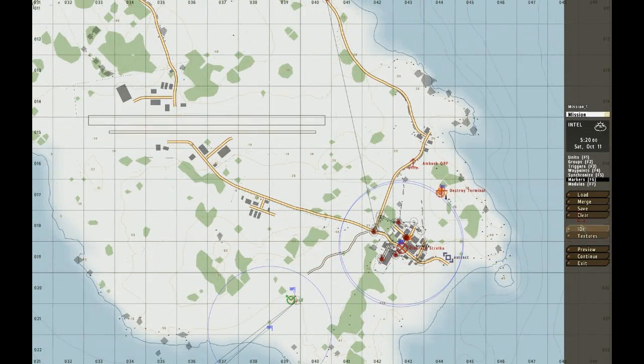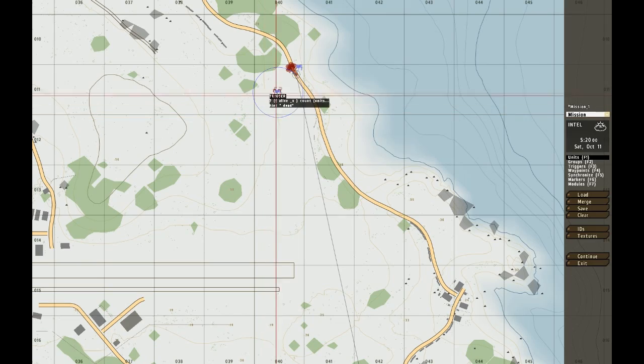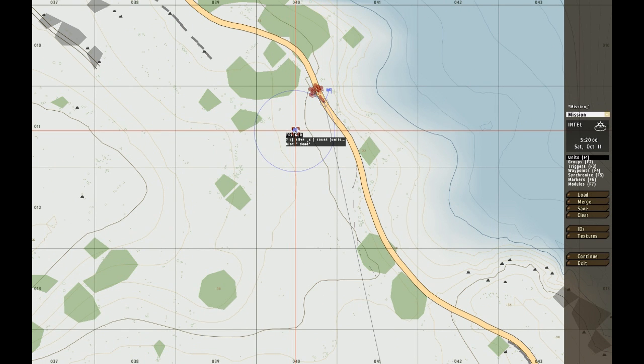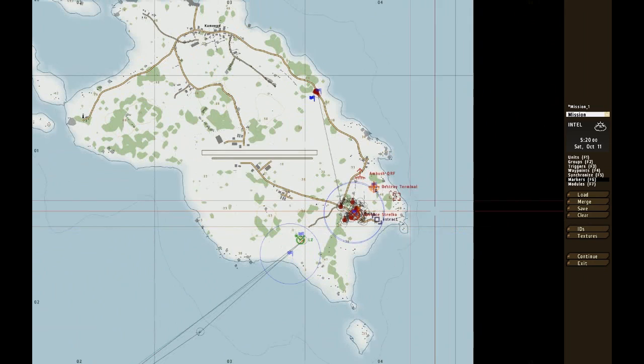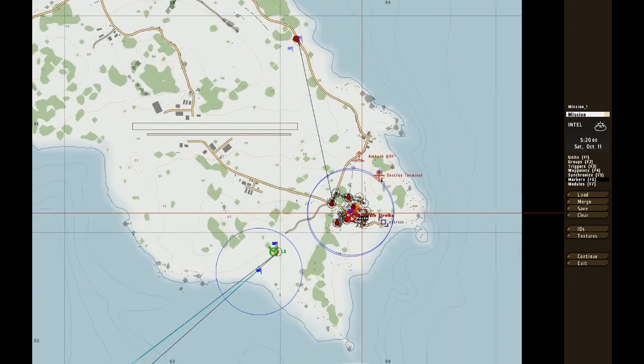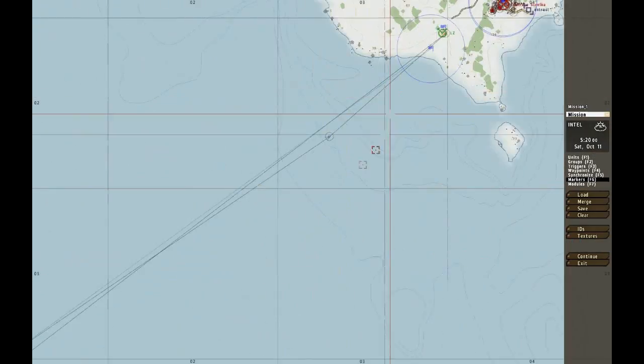I'll show it to you in a second — I have to go check a script on Armaholic which I forgot, give me one sec. And I'm back. This is the script — checks alive, x — it checks alive for the group which is enemy one. If that's zero, well, they're dead. So in this case: hint 'QRF has been neutralized'. That's done. That's everything we need for the ambush. I'm going to skip this part of the mission and go right to the destroying of terminal and ambush QRF.